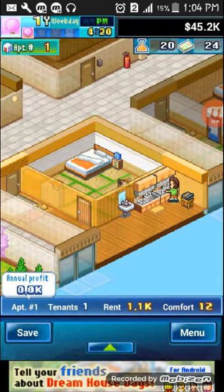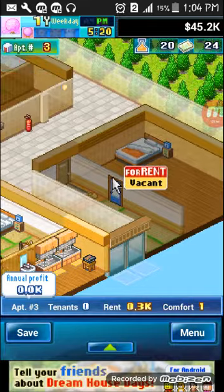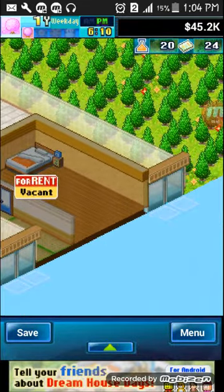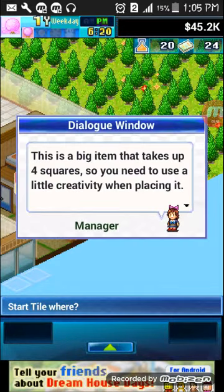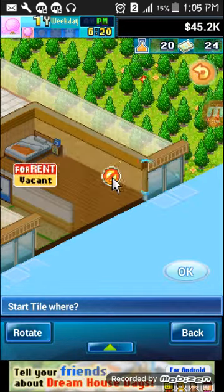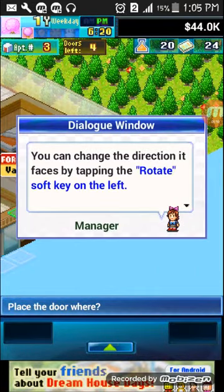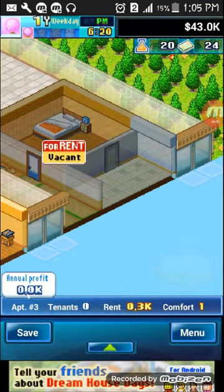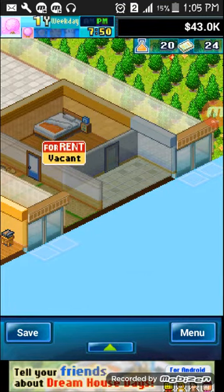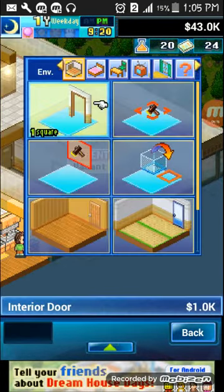I think we should go start the other house already. These look like rooms and stuff — I read that really fast. If you weren't able to read it, go pause the video and go back to that part and keep pausing until you can read everything. Alright, let's get this guy a restroom.